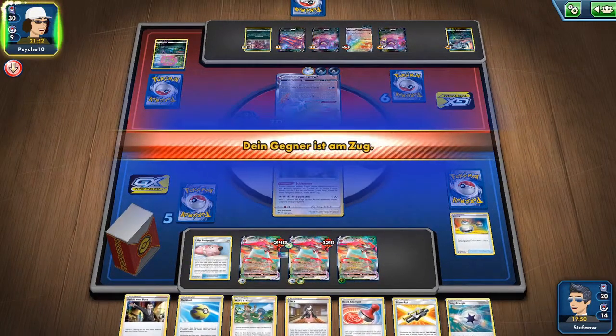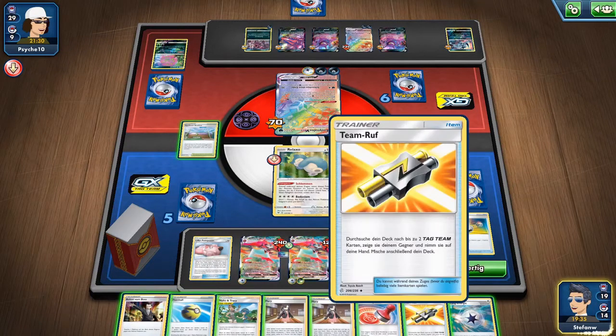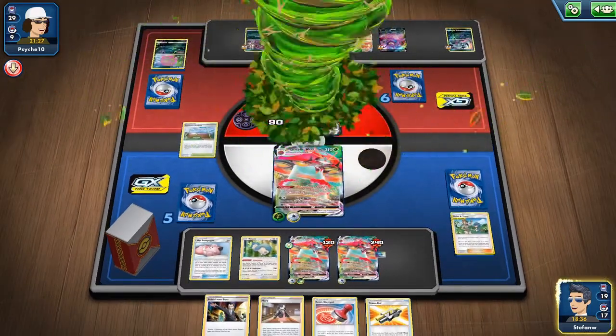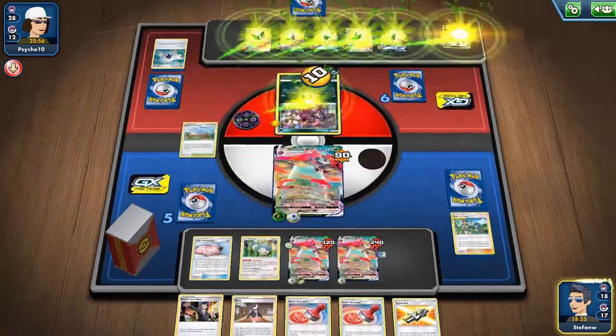We also have Snorlax in this deck where we can draw up to seven cards at the end of our turn, and our turn ends — but we can reset our hand, which is pretty useful at the beginning of our setup. It's also important that we can play a seven or eight prize card game by using one or two Snorlax, and our opponent has to knock out two VMAXes.